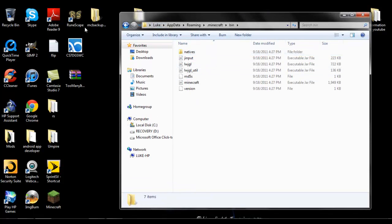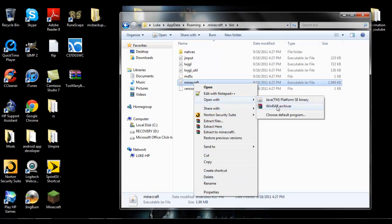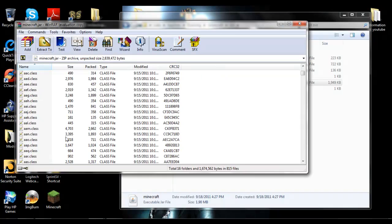Next, we're going to come in here, go into the bin folder, and then you're going to see your minecraft.jar — it may say .jar, it may not, but that's what it is. Then open it with WinRAR, and what you're going to come up with is this.